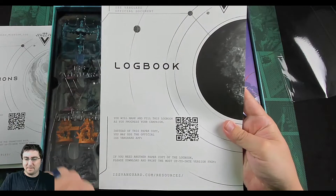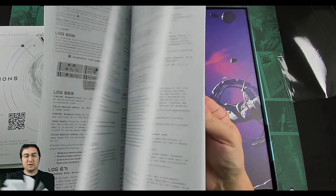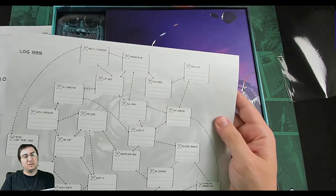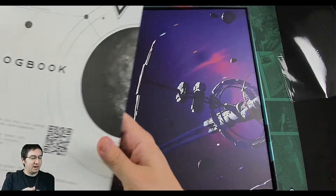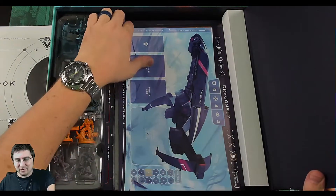You can use the official ISS Vanguard app. The log book is going to have all of our story stuff.